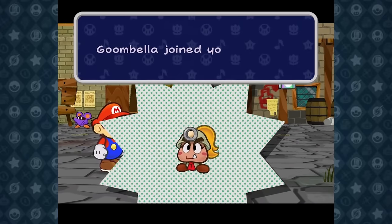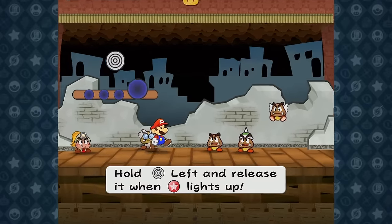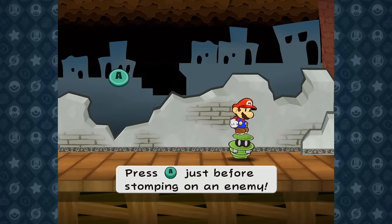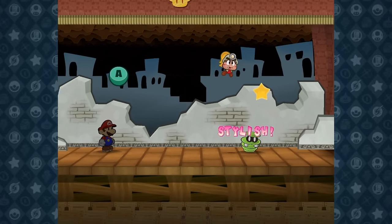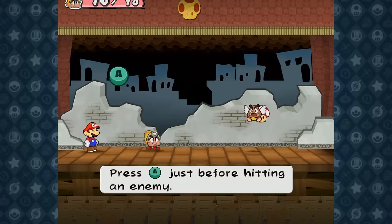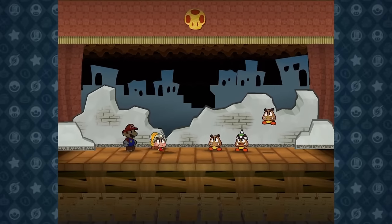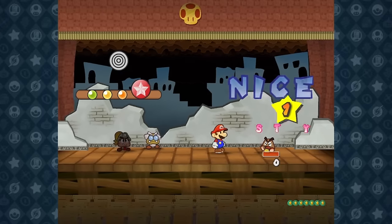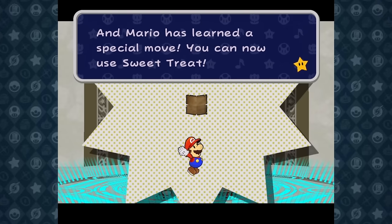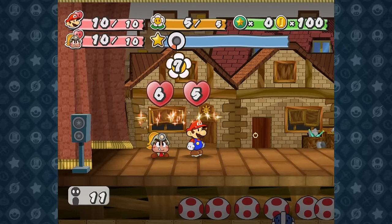We add Goombella to our party and then head to the sewers where we have to fight a trio of Goombas. Most of these early game fights involve Mario attacking with his hammer, since both his jump and Goombella's head bonk can't get through the game-wide defense buff. Even with the buff however, flying enemies can still have their wings taken from them by a jump attack. We use Goombella to knock down the Paragoomba and then hammer them all down with Mario. After we defeat them, we find the Thousand Year Door and unlock the special ability Sweet Treat.